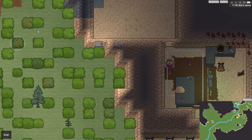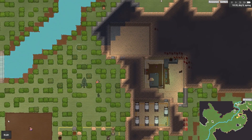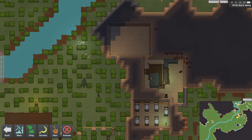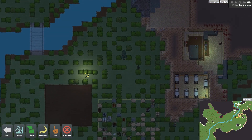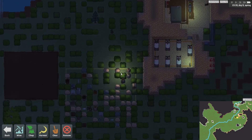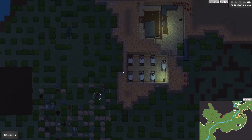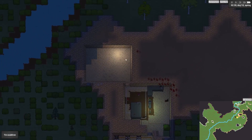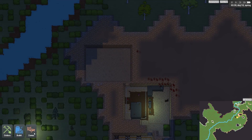It looks like there are berry bushes — we may be able to harvest those. Nope, damn. So what is the food situation anyway? We've got to set up all the kitchen stuff, haven't we? I built and dug all this out and never actually did anything with it. Let's kitchen up.